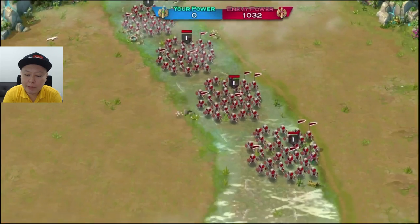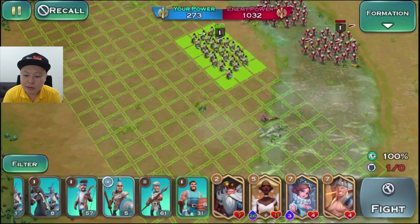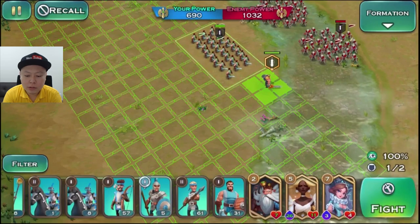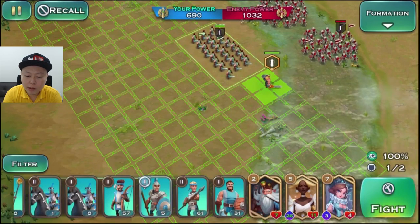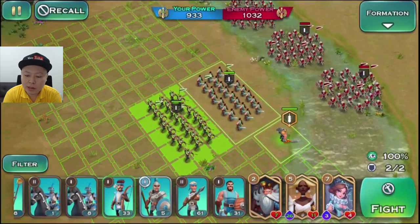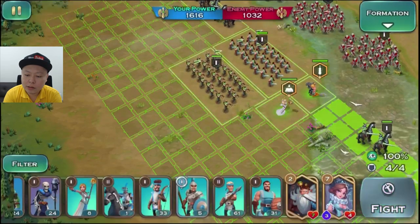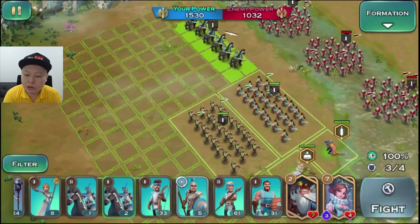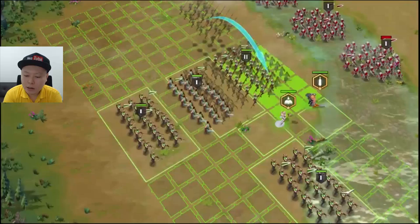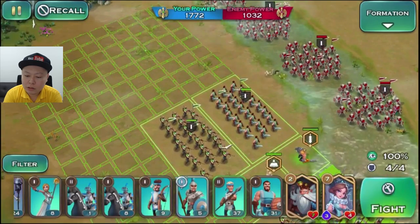This is the battle gameplay. You can see those enemies and you can deploy units like this, and you can also deploy heroes. That's the main hero and you can bring archers too. You can set the formation — one hero can bring two groups of army. If I bring one more hero, I can bring another two groups of army. I need lance and sword units to tank the damage.